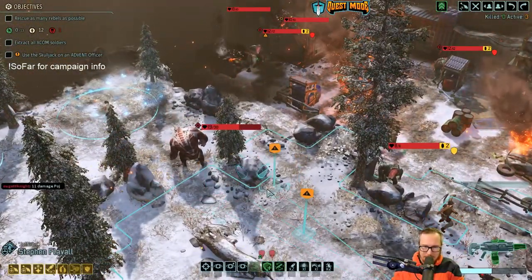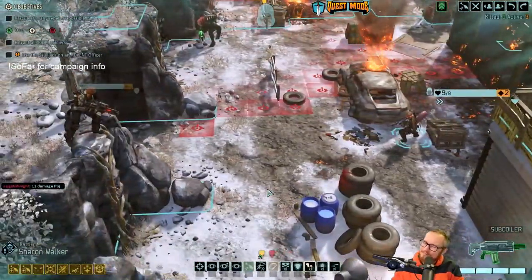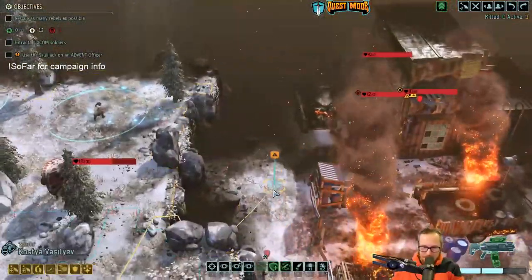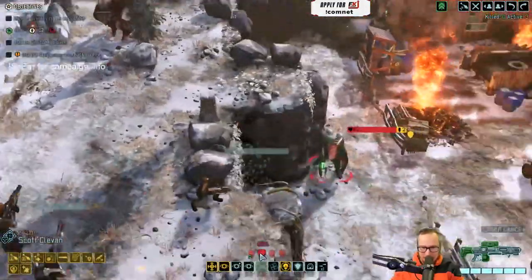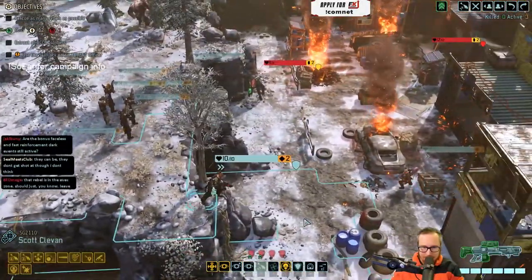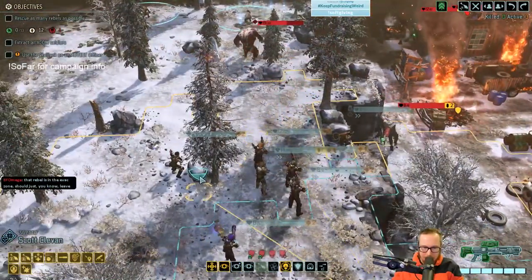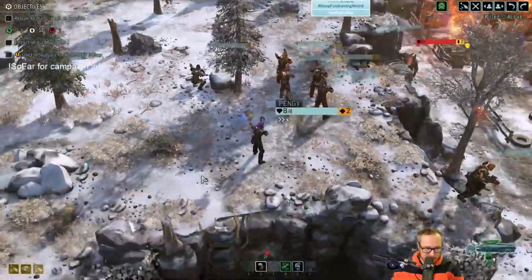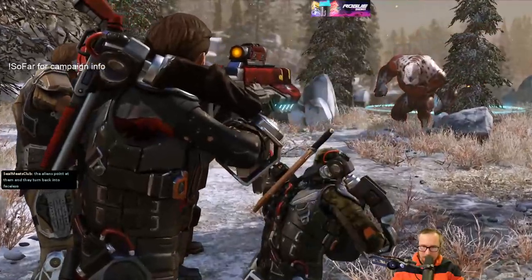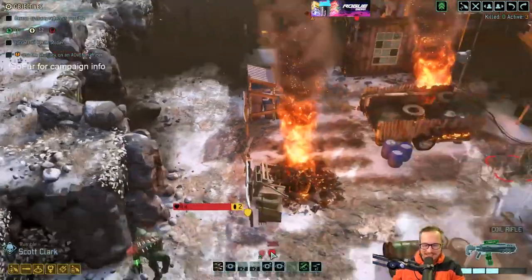Can civilians who are faceless be on these missions and get killed? That's actually a thing, isn't it. So there are a lot of mutons on this map — we got all the mutons that we already pulled plus all the mutons that we're about to pull. Probably want to try to deal with this pod without pulling that pod and let them walk into overwatches. There's the ranger. Oh shit, look at that!